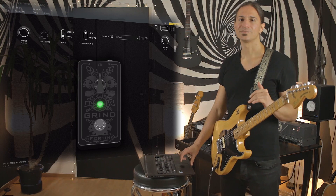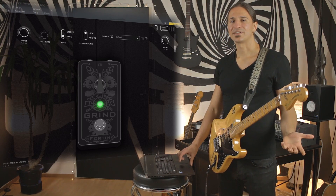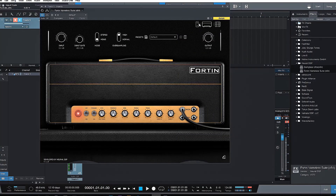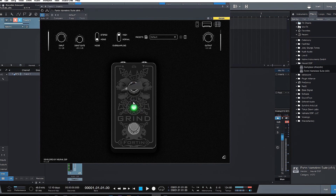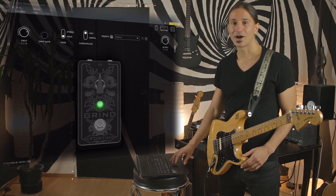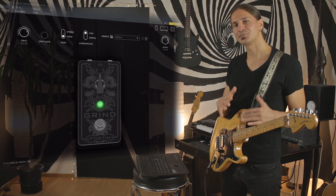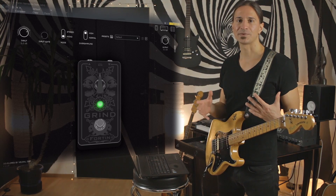Moving on to the 14 Grand pedal — it works as a frequency selective booster. I think the analogy to it would probably be a TS9. It's cutting the bass and adding some extra mids, which is perfect for low tuned guitars. You can exactly hear what this pedal does; it almost sounds like a wasp swiping through the frequencies. Personally I would use it for the lower tunings because it's cutting a lot of bass, but it's a great tone shaping tool for all kinds of applications.